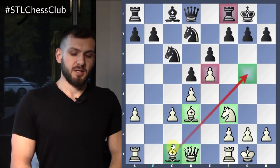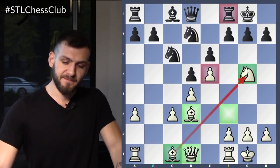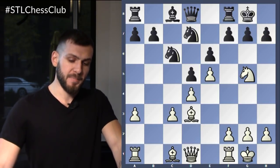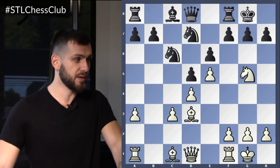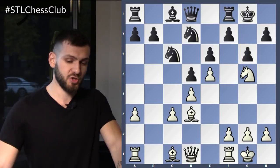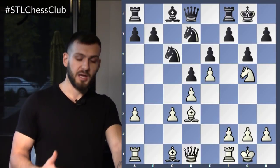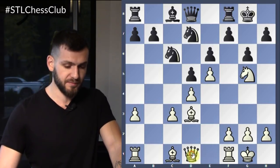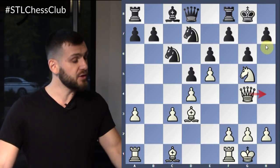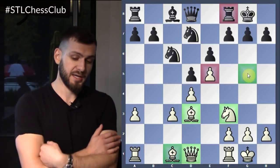Knight to G5? No. The first move is actually Bishop takes H7. Knight to G5 is definitely a good move, a very interesting move. The problem is black is simply going to defend. You're attacking the pawn on H7, but your attack is not as fast as it could be. So black has time to bring defenders in — for instance, H6 or G6, both defending the pawn on H7. You still have the space advantage and better chances, and could try something like queen G4 to prepare a queen lift, but in this particular case you actually have a way to get a decisive advantage immediately.